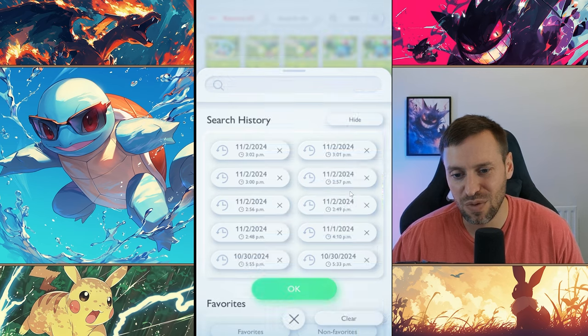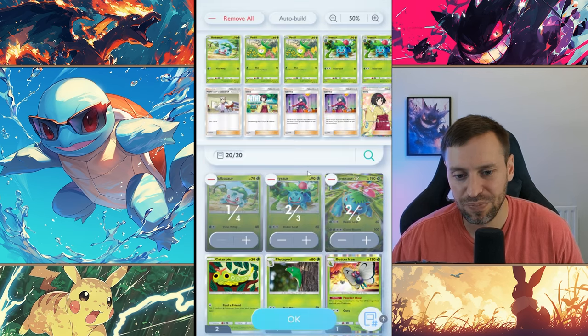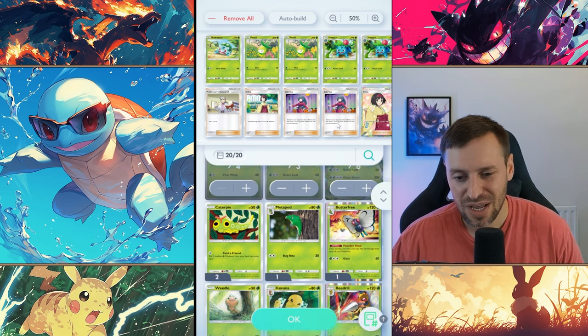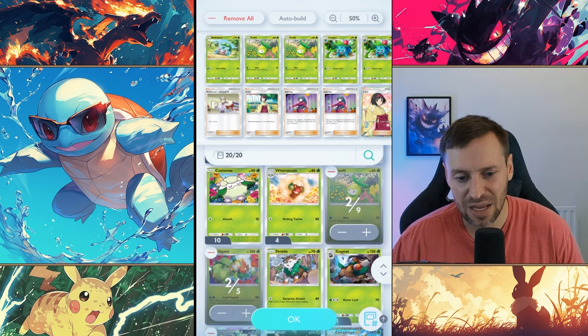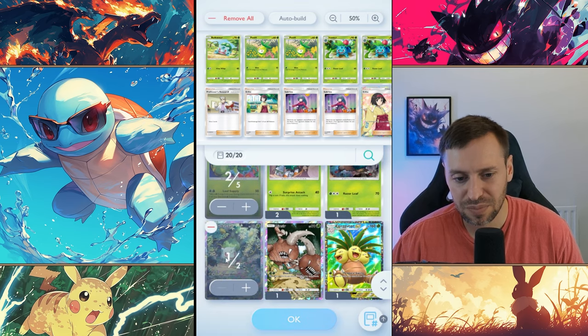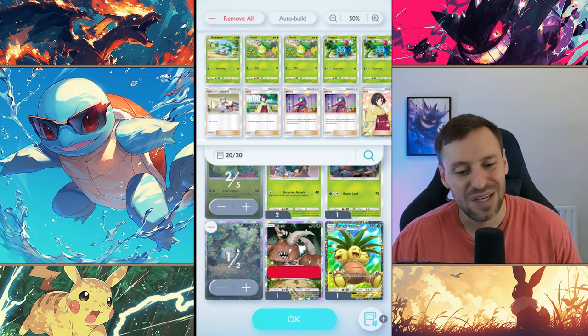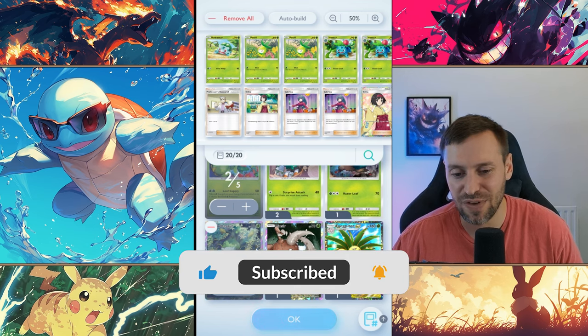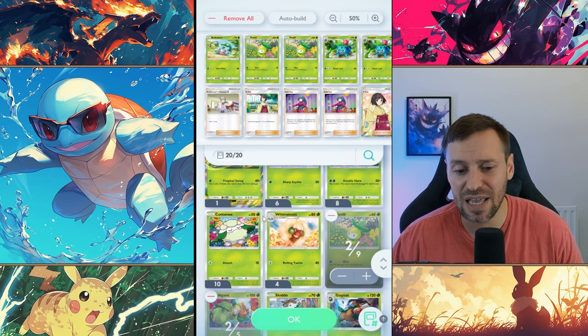We've got two Bulbasaurs, two Ivysaurs, two Venusaurs, two Petals, and two Lilligants. And then you can see we've got one Bulbasaur at the bottom — my favorite card by the way, the watercolor art is just on point, absolutely stunning. That's what we're running.